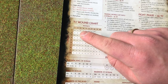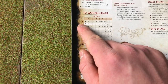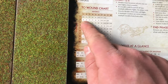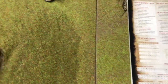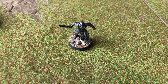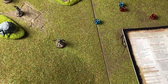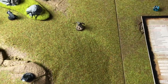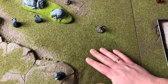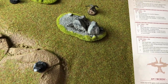Now we need to figure out if the arrow actually damages the Orc using the to-wound chart. The bow has strength 2 and the Morannon Orc has a defense of 5, so strength 2 against defense 5 means you need a 6 to wound. The Orc has a lot of armor, so it takes some luck. He rolls — no, the Orc is not killed. That's basically a simple ranged combat with a clear shot.